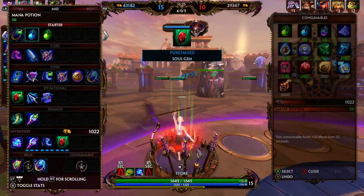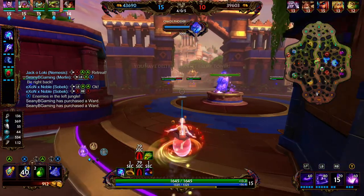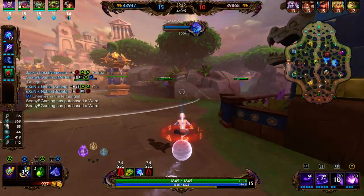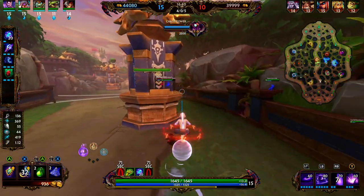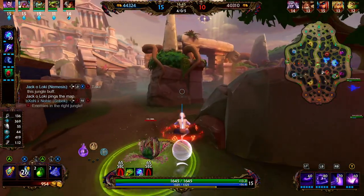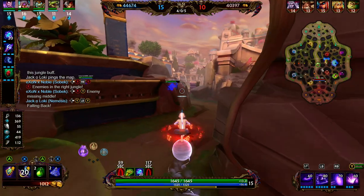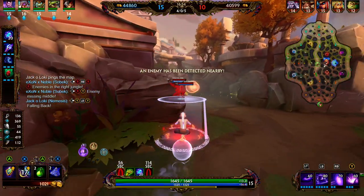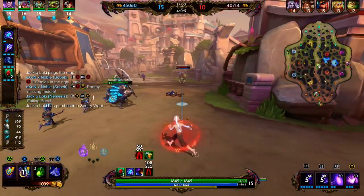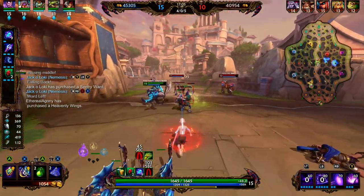We're going to go ahead and back and pick up Soul Gem. Soul Gem provides 80 magical power, 150 health, 12% lifesteal, and 10% cooldown reduction. It has a passive that on successful hits of an ability, you gain one stack. At four stacks, your next ability that damages an enemy god will deal bonus damage equal to 30% of your magical power to each god hit, and will heal yourself and allies within 20 units for 40% of your magical power, consuming the four stacks. So whenever we have four stacks, our next ability is going to have a little extra oomph to it.